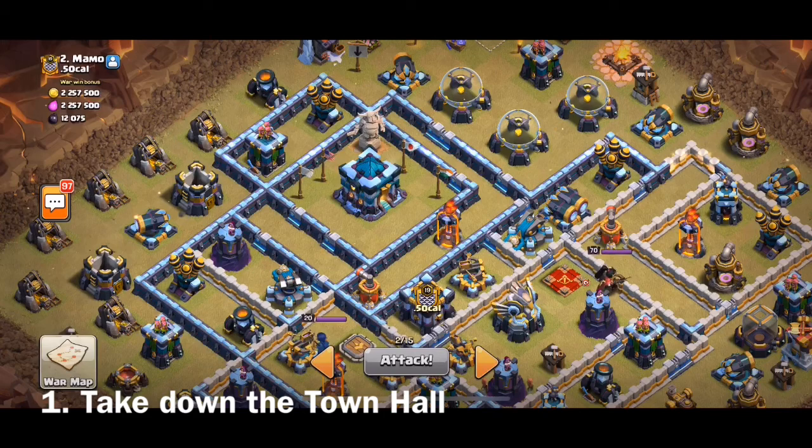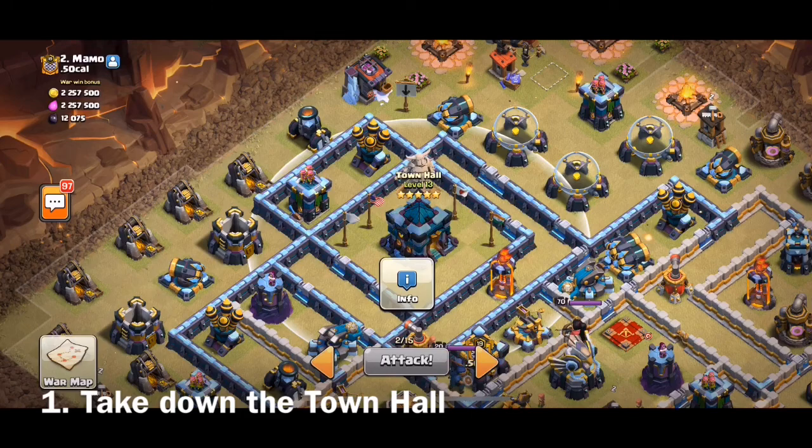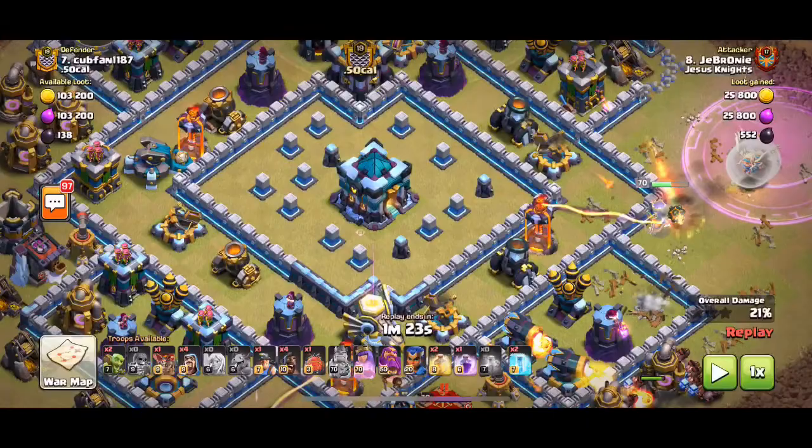The number one most common way of using the Yeti Blimp is to target the town hall. When would you do that? If the town hall is near an edge of the base design, then possibly you can use a Yeti Blimp from the side to take down that town hall, then allowing your kill squad to come from a different direction. However, you have to pay attention to the air sweepers, as mentioned before.